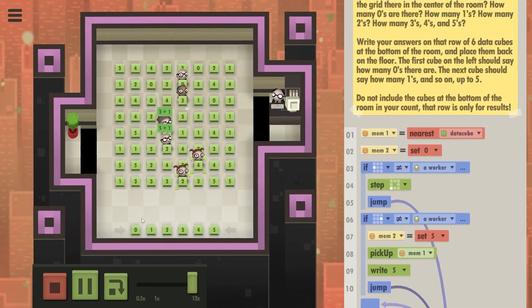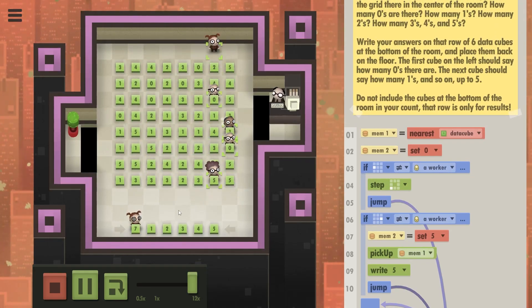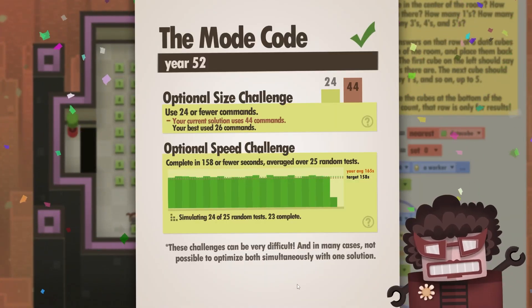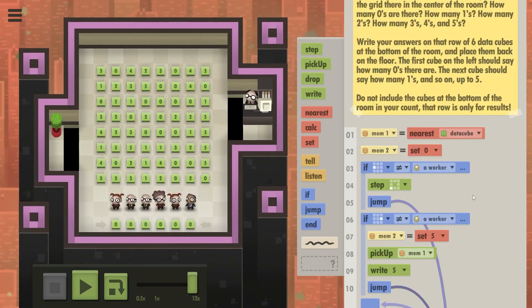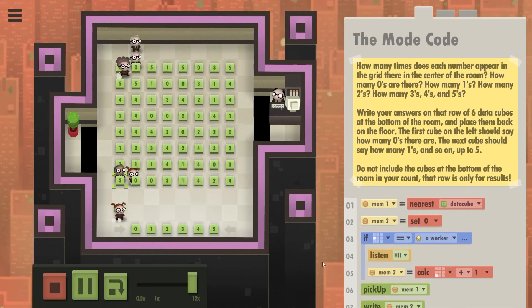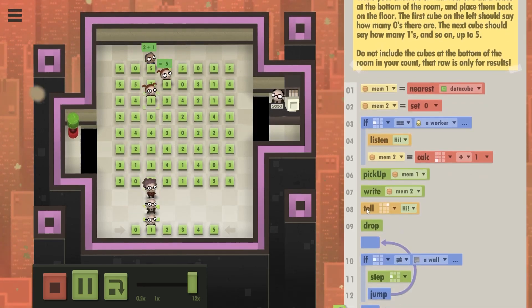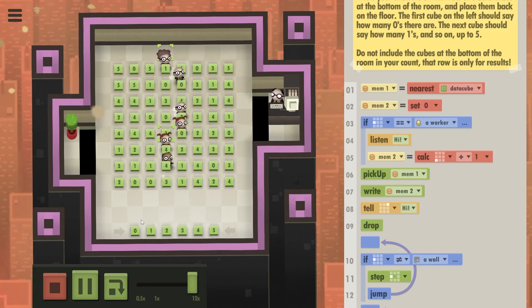They each write a number, then do a simple search, and hopefully those are correct. Yeah, about 165 seconds. So if we simply speed this code up by seven seconds we should be golden.